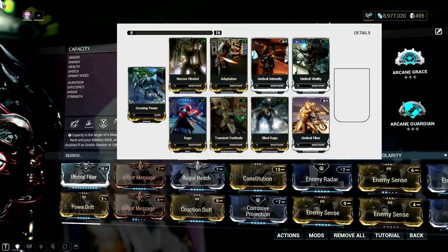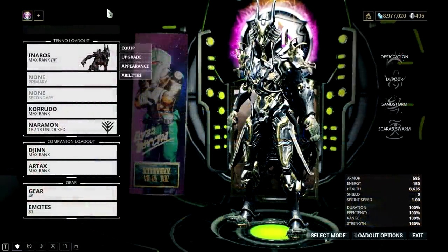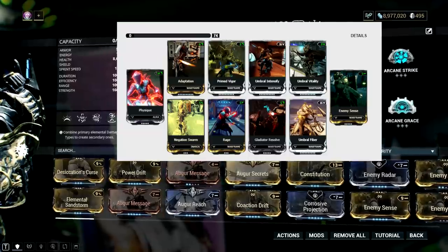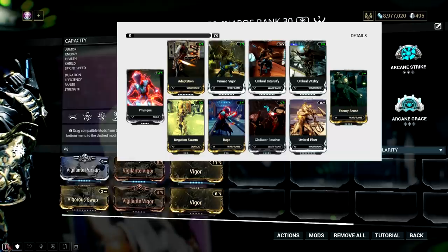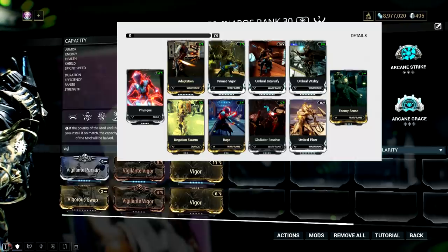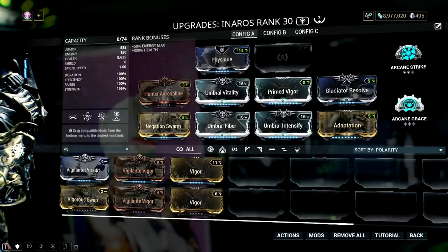It would be wise to put your Umbral Forma on frames that already have a prime version — but what if your chosen frame has no prime version yet? For example, Inaros is really tempting: with Umbral Forma the build would be complete, allowing a max Hunter Adrenaline or Rage mod plus either Enemy Sense or Vigilante Pursuit, making it the ultimate Inaros build for long survival runs. However, Inaros has no prime version yet. My advice is to wait for Inaros Prime, but ultimately the decision is up to you — and this build is pretty solid even without those extra mods.